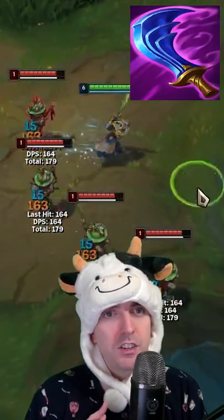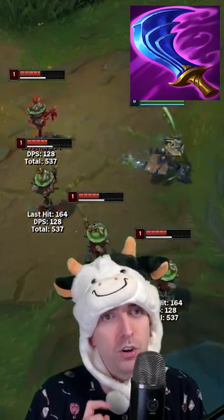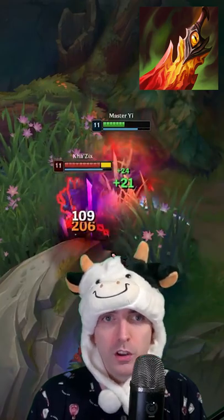Wit's End lets you fight with less magic damage taken and you apply magic damage on your alpha strike. You also move faster, which allows you to keep up with targets. Death Dance is the ultimate tank item for Master Yi and you should always buy it if you're looking for something tanky.